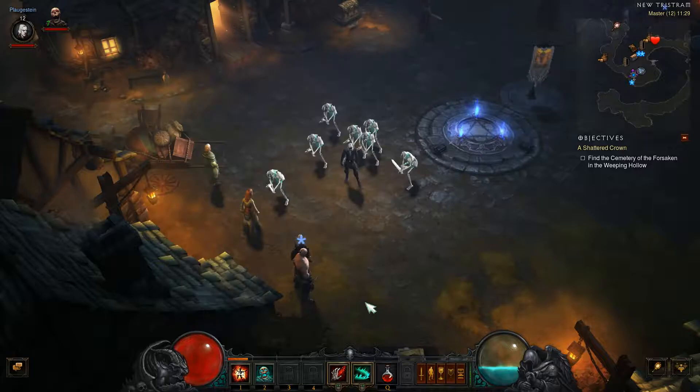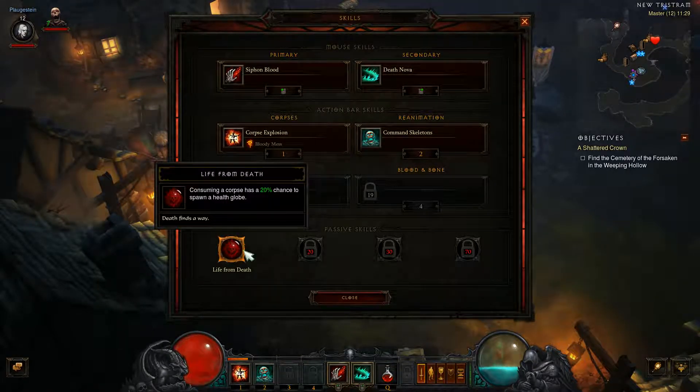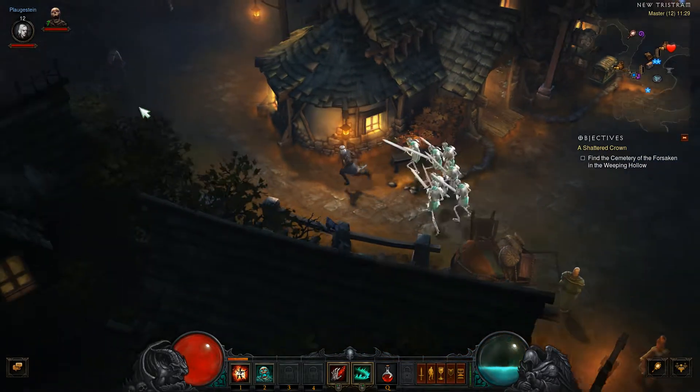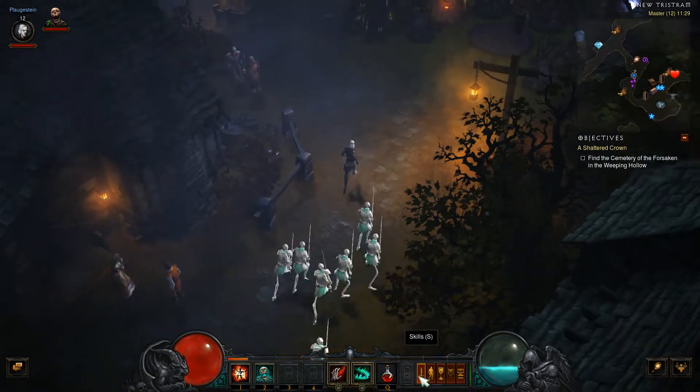We get some pretty good skills, and we've also reached the point where we start getting passive skills. I've taken the one where when we use corpses we get a 20% chance of a health globe, because that seems a lot more useful. The other passive gives a speed boost that can stack up to ten times.